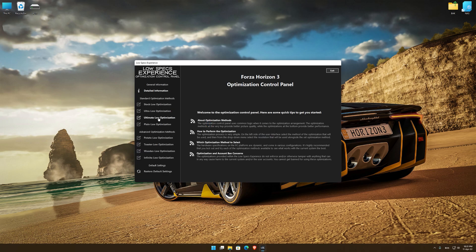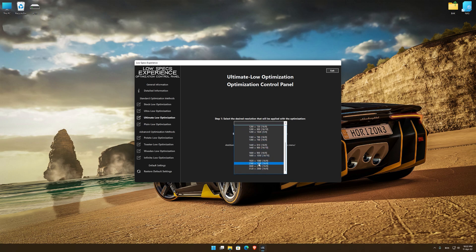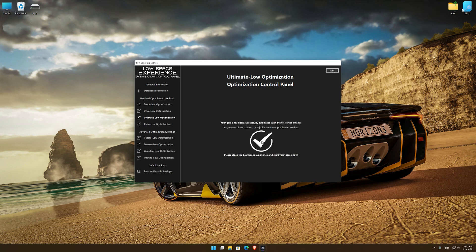When the optimization control panel loads, simply select the optimization presets and the resolution you would like to render your game at. This is something you will need to experiment on your own, in order to see what works for your system the best. Once you decide which optimization presets and resolution you are going to use, press the execute optimization button and then start your game.